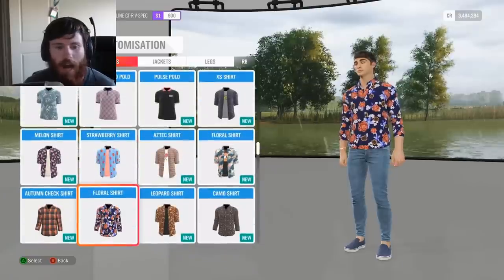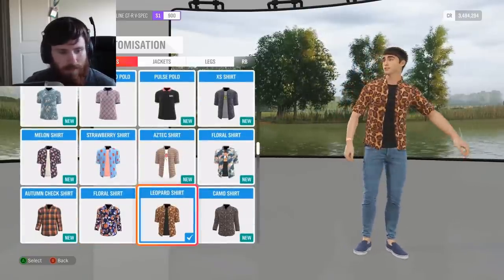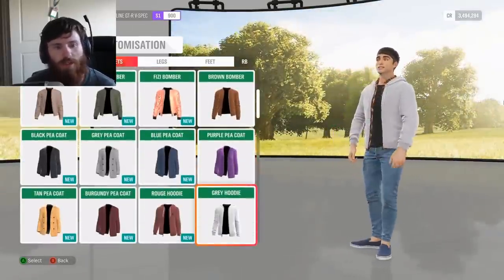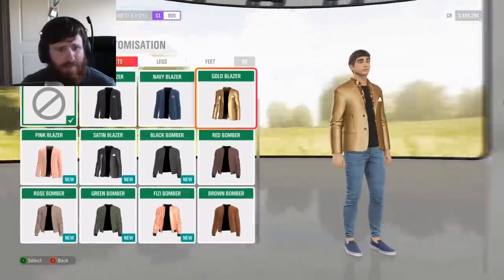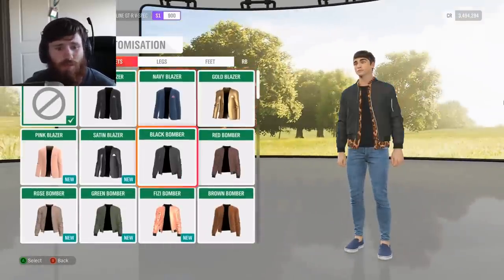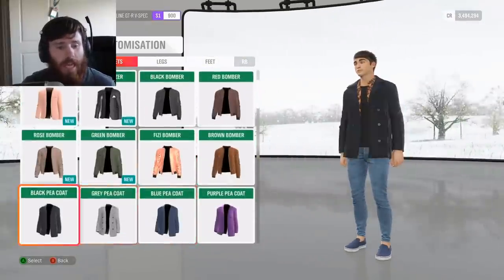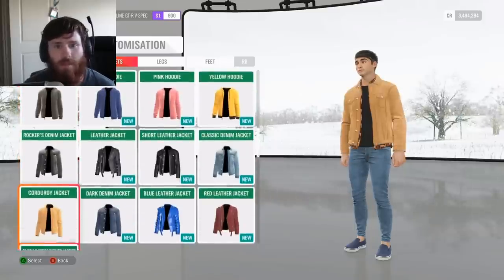There's a ton of different options — from t-shirts to floral shirts to leopard shirts. You can do a gold blazer, a bomber jacket, all sorts of different things. There's really no limit to what you can put on your character. They've really gone way more in-depth with this character customization system than I thought they would.